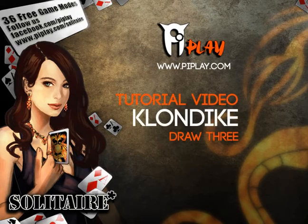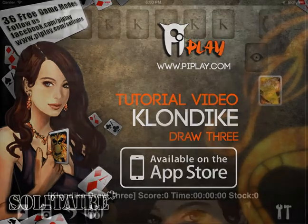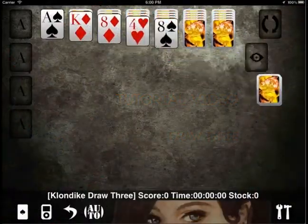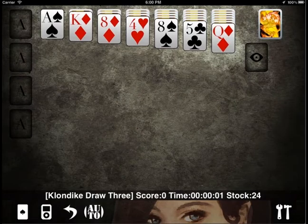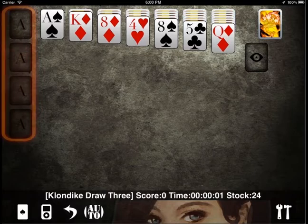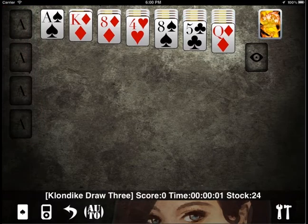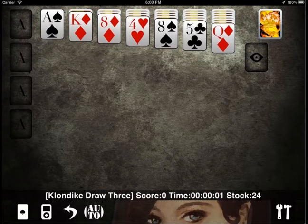Hello there! It's time to show you how to play Klondike Draw 3 for Solitaire Asterisk created by PyPlay. The objective of this game is to put all the cards in the foundations. In order to win, you first need to arrange the cards in the tableau so you can easily put them in the foundation.